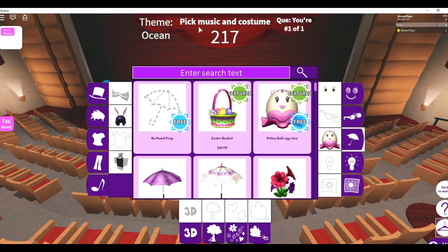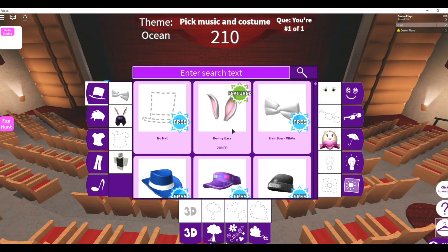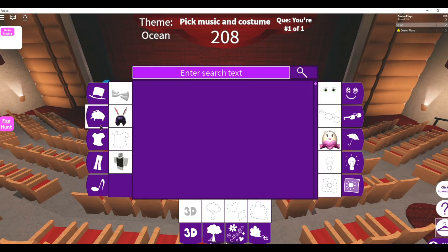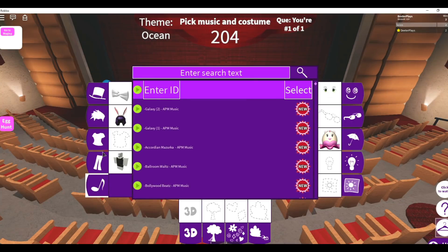After the timer goes down — and there's a lot of waiting around for timers, so you're going to be spending some time just waiting for these timers to go down — if you have any focus points, you can actually buy some other stuff for your outfit, but the one that you need is free. It's the one on the right. See the umbrella? You want to pick out that Prima Balagrina and just have that equipped.